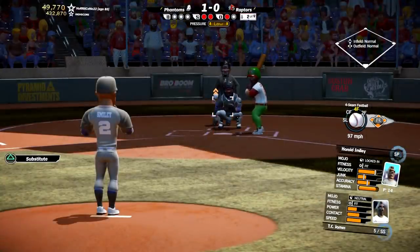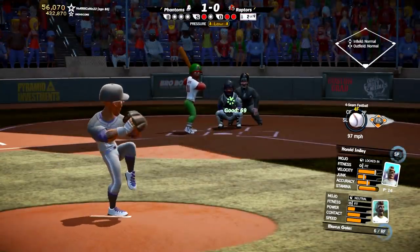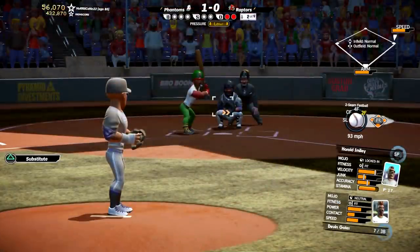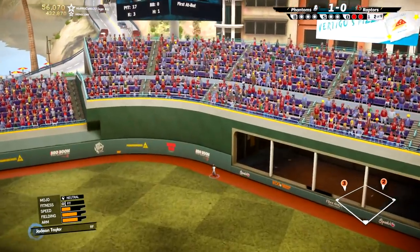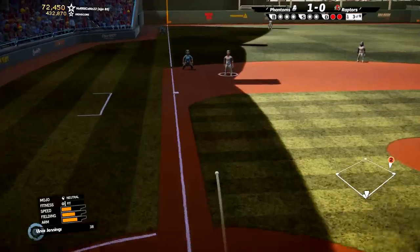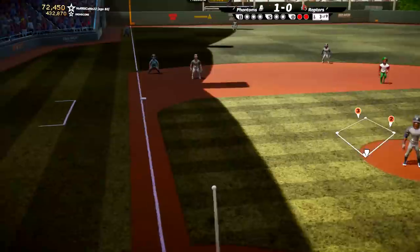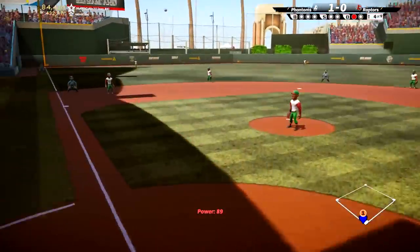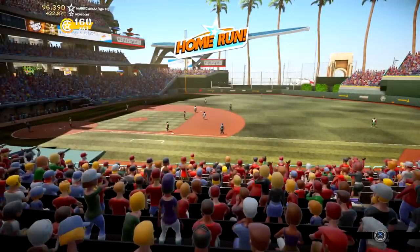Then you see their ace, Harold Smiley, getting a strikeout against TC James, and he'll get another one with that 98 mph fastball. Facing Marcus Gates later — he's a contact hitter and puts this in the outfield with two down, giving his brother a chance. Devin Gates hits for more power, puts this in the air with serious hang time all the way to the warning track, but the stadium contains it. We jump ahead to the bottom of the third with two away, a grounder through the left side as the Raptors get a threat down 1-0. Then Tyrone Brightful gets a drive and that one's out of here — the second solo home run for the Phantoms.